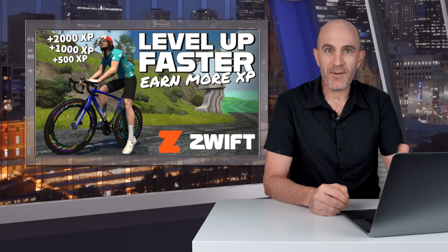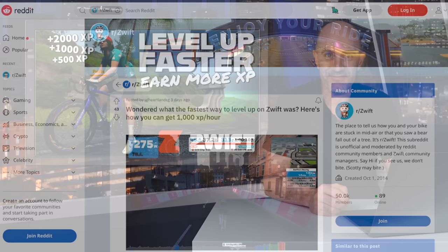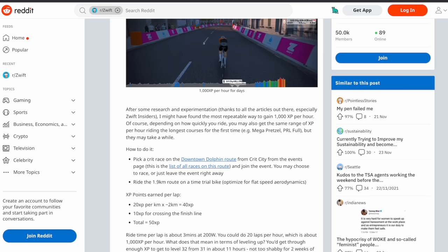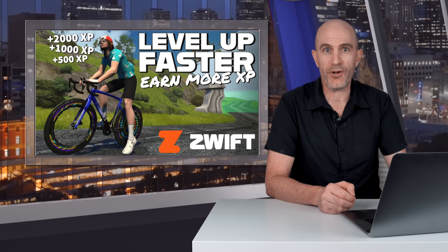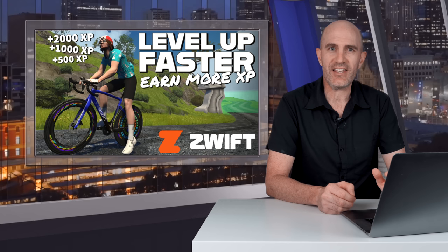Back to the question of how do you maximize your XP earnings while in-game. This week over on Reddit, user Hartsland SG posted a well-thought-out method to earn a thousand XP per hour riding at around 200 watts. This required riding the TT bike on the downtown dolphin route. To put that into perspective, a thousand XP per hour is equivalent to riding at 50 kilometers per hour in-game with 20 XP per kilometer and no bonuses.